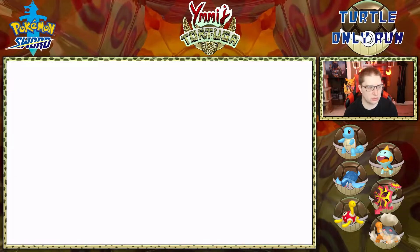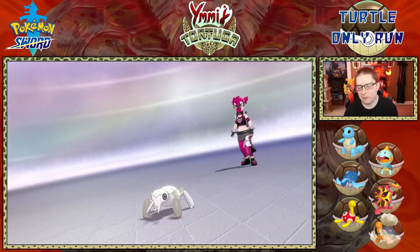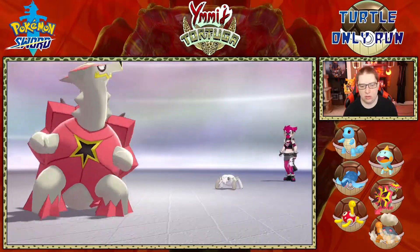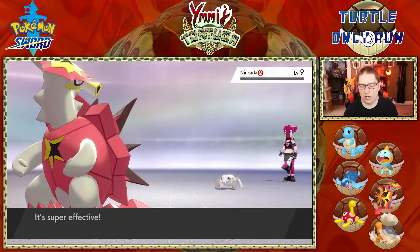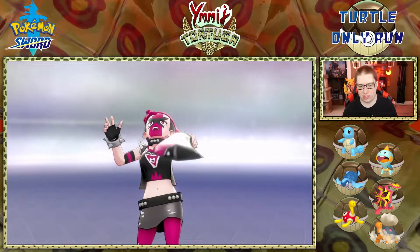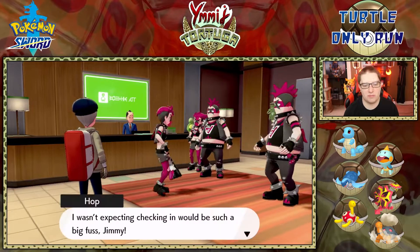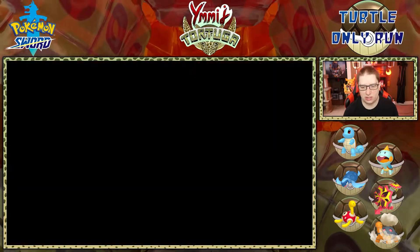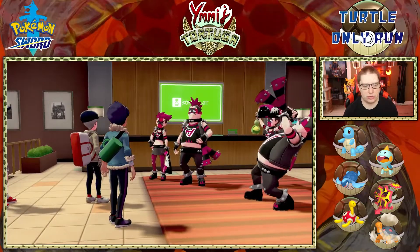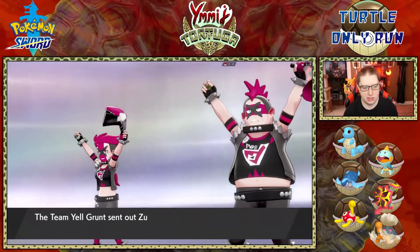I never noticed that Marnie's face was on the flags when I first started the game. Now I know, but much later. I never made the connection — oh, they're holding somebody's face, and then when she comes in it's like, wait, you're here. Never made that connection. There are other gym challengers — now we're going to beat these two with Hop's help.